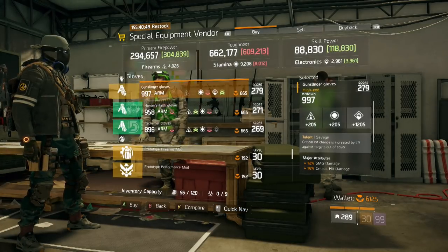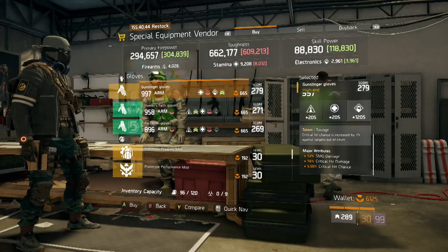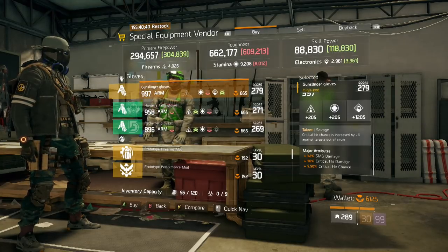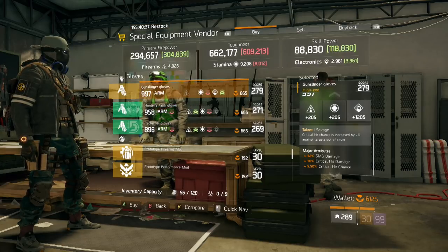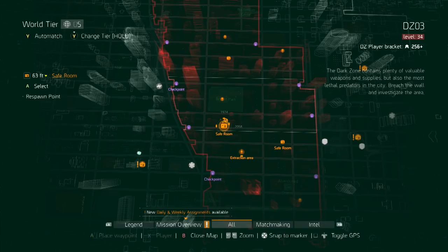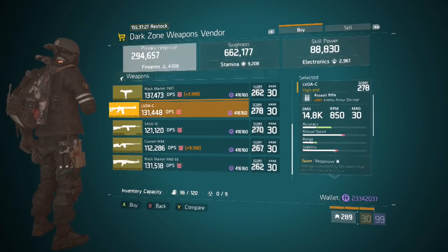The item we're looking for are these Savage Gloves. This is my recommended item of the week, as it's perfect for any five-piece hybrid or damage build. It rolled with SMG damage, critical hit damage, and critical hit chance. Simply reroll the main stat and optimize it.